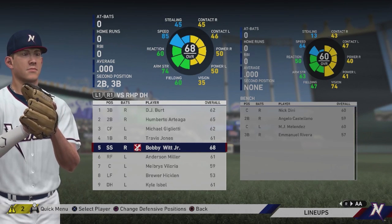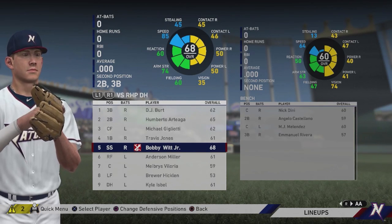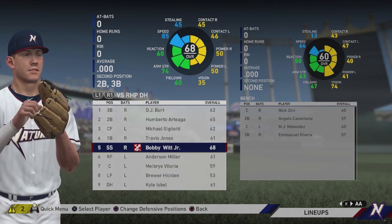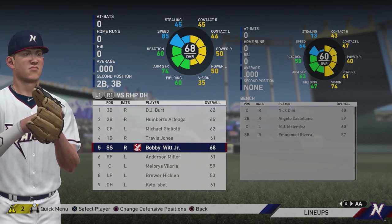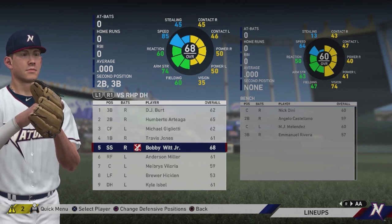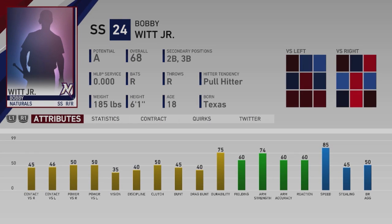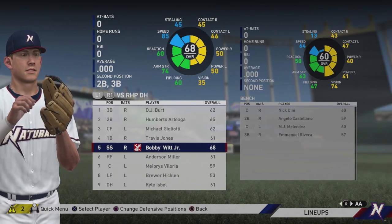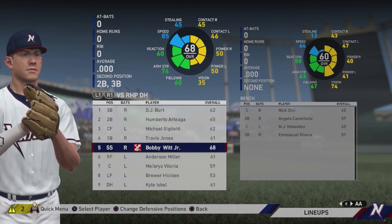I went to the player vault and found a Bobby Witt Jr. that I thought looked a little bit like him and liked his rating. He was a 67 overall to start. I boosted his arm strength a little bit, which bumped him up to a 68. He's going to start in Double-A. I'm not going to show you guys anything until he makes it to the majors. He's 18, so I don't want to call him up too early. He's got some power, really decent fielding for an 18-year-old, and really good speed. He can also play second and third.